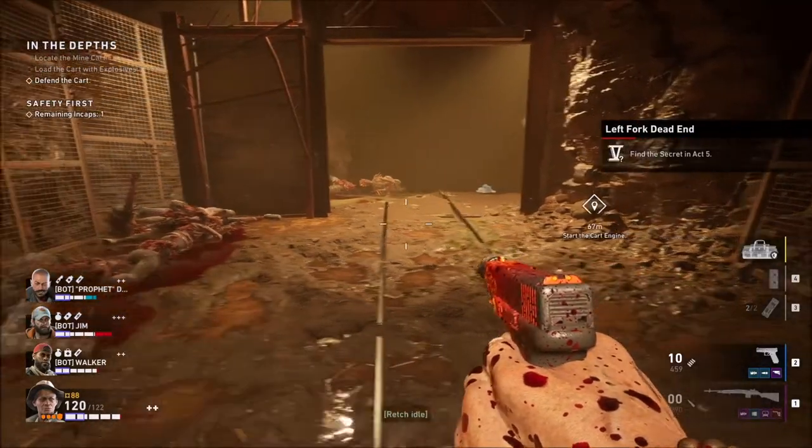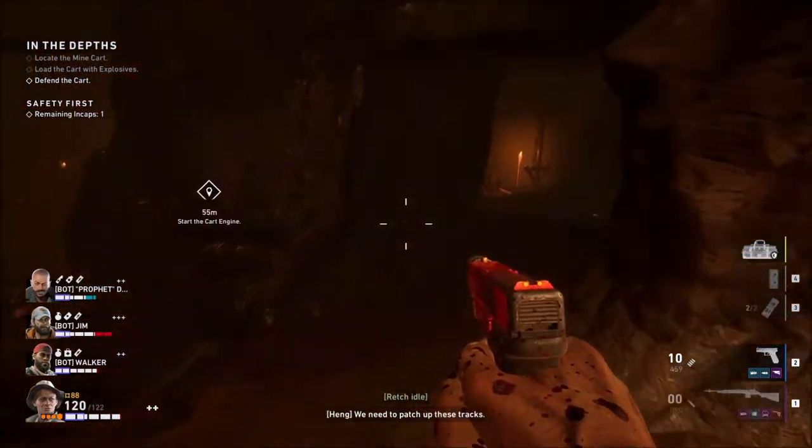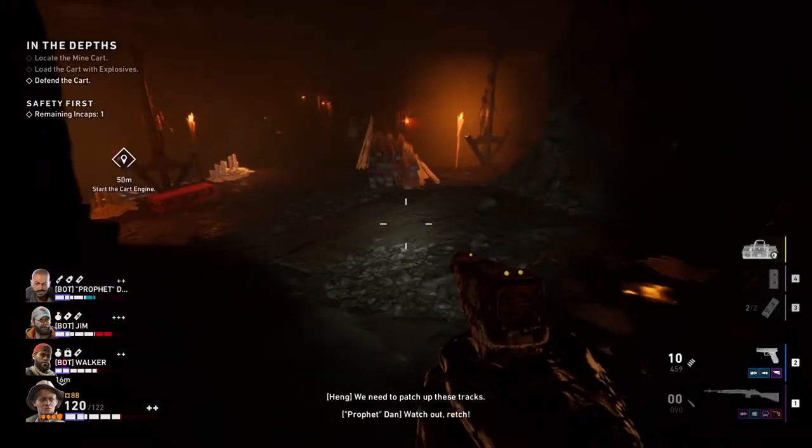The only thing you have to do now to finish the level is to bring the cart all the way up to the cave-in, blow it up, and then just behind it is the safe room.